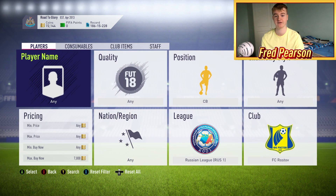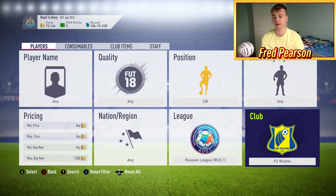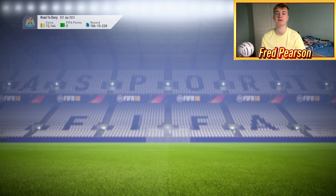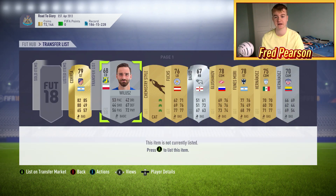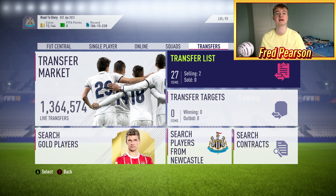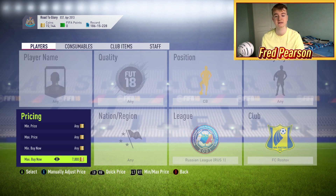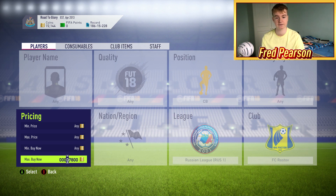Pretty much what I'm going to be doing in this method is heading over to the Russian league. As you guys can see, FC Rostov's center backs are 7.8k — before I started recording I actually picked one up for 7k, so we're going to go sell him on for 7.7k. You might be wondering why these cards sell for such a high price — it's because of the Russian league SBC, so these cards are needed to complete that for the promos. They were 7.8k, so I'm going to go down to 7k and start sniping.